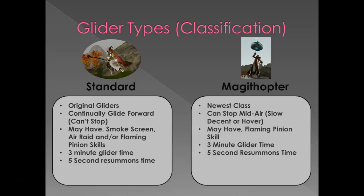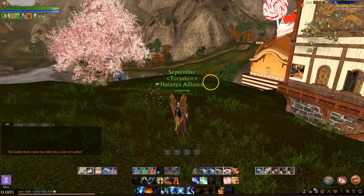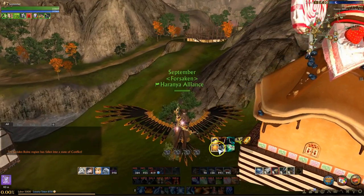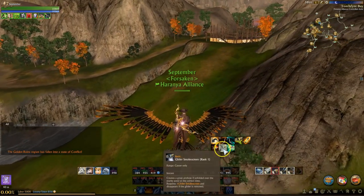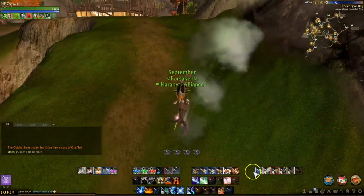Not every glider is going to have every one of those skills, and when you look at a glider's tooltip before you buy it, it doesn't tell you. So if one of those skills like the smoke screen or the air raid is important to you, just do a little research before you buy — you won't be able to tell from the tooltip. The air raid and smoke screen abilities aren't really used that much in game, but if they're important to you please do your research. The magithopters only get the flaming pinion skill — no magithopter I've seen has the smoke screen or air raid skills, which seem unique to the standard glider.